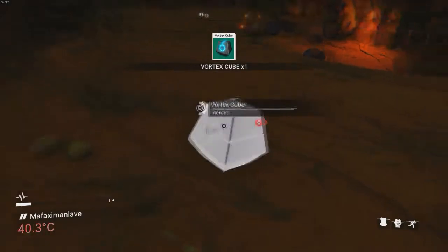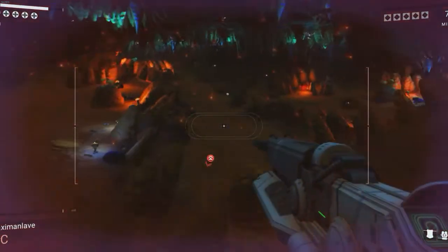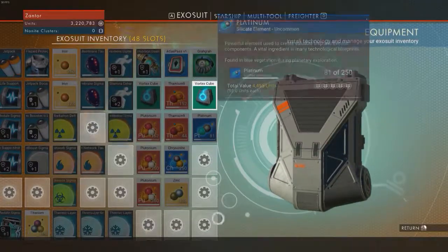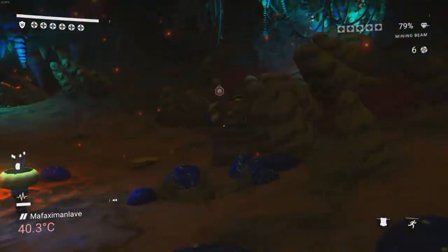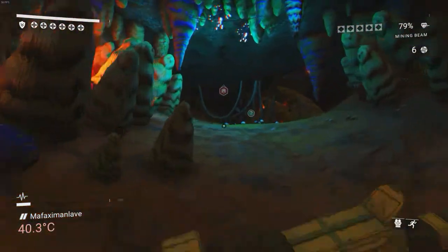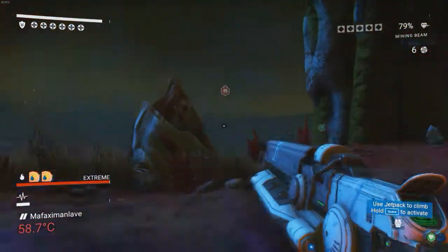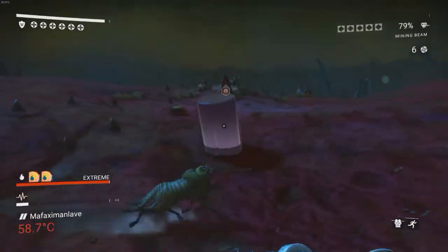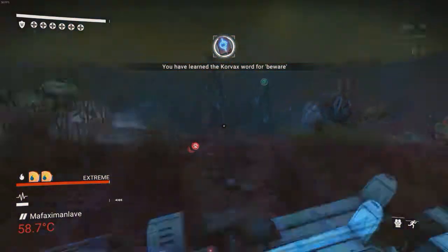Look at these — vortex cubes! Those are stupidly expensive. Basically, vortex cubes — I don't know what they do, but they're expensive, so whenever you see them you want to pick them up and sell them because they're really good. As Dragonforce would say, we are the masters of the universe. I really feel like a master at this game now that I've successfully survived in these conditions.